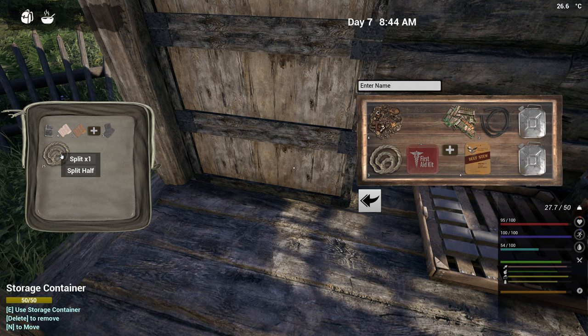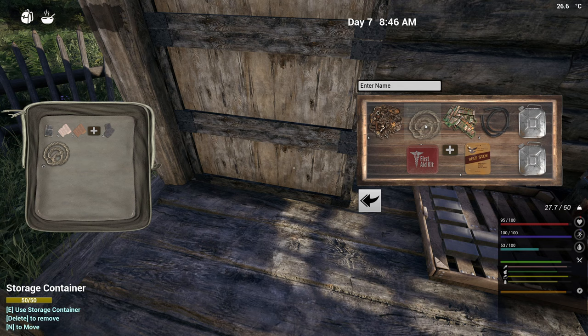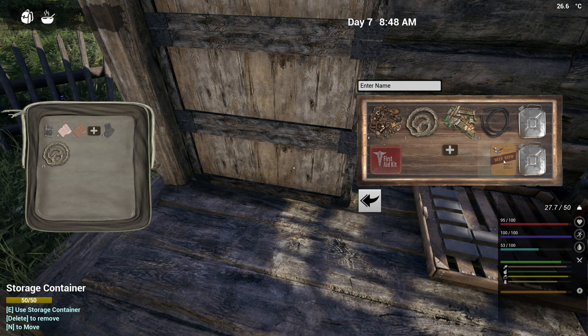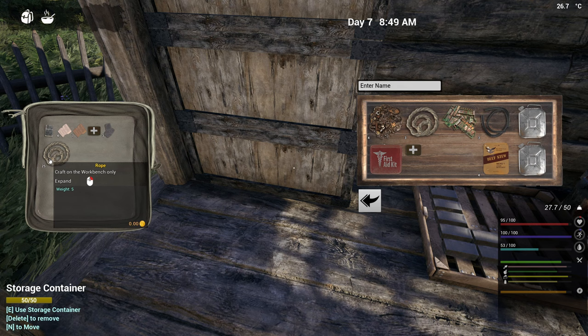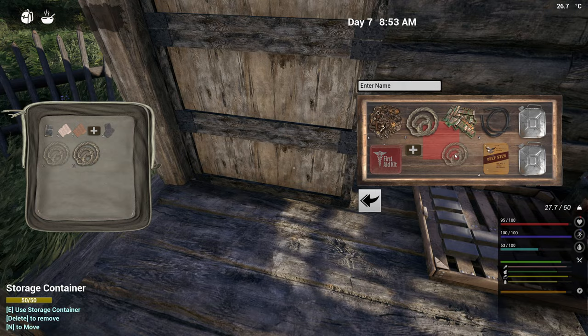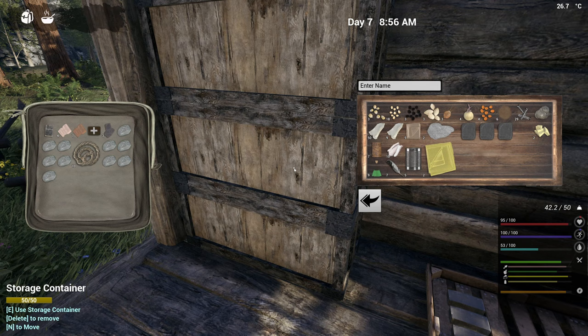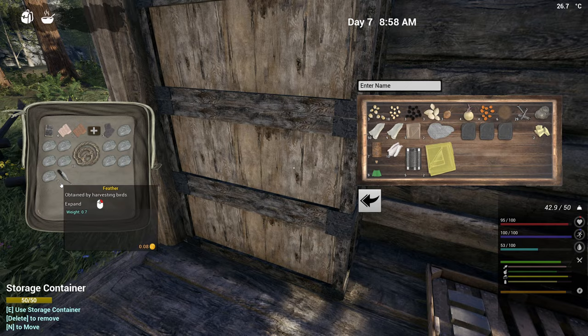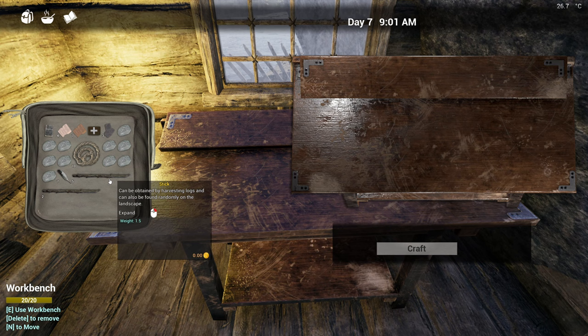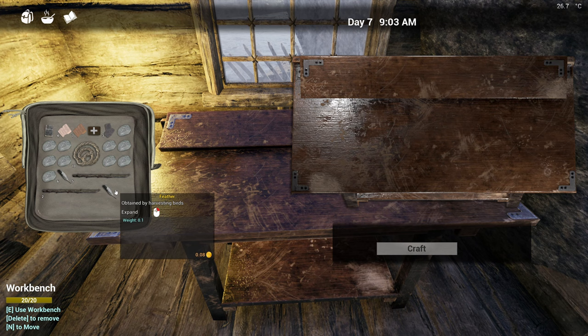How many can we carry? Let's start with ten and see how it goes. One, two, three, four, five, six, seven, eight, nine, ten. And feathers — oh, we've only got seven feathers. That's okay, we'll make seven arrows then. I'm going to have to do one at a time. Split one, one, and split one, then do max. We've got seven. Let's drop those in there for now.